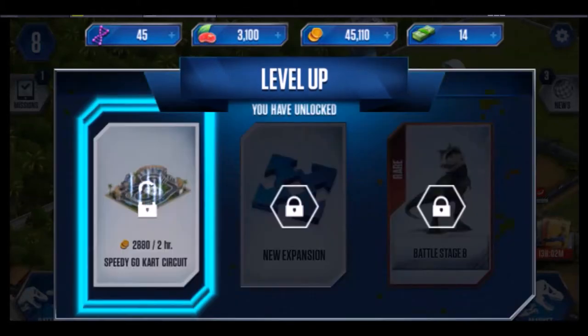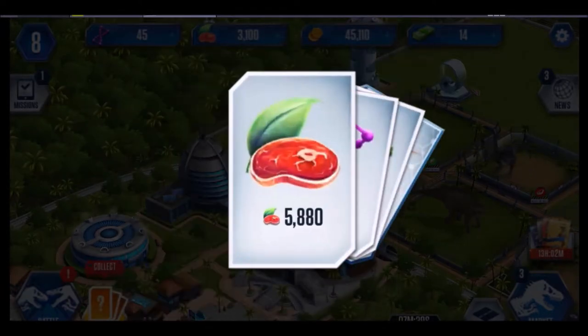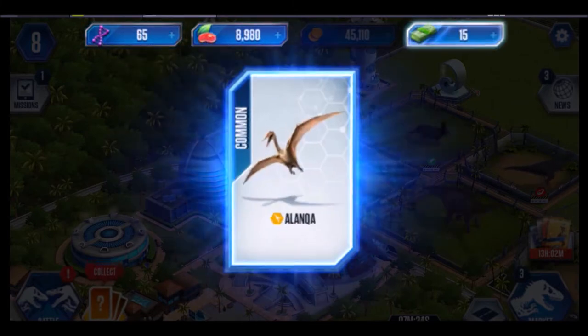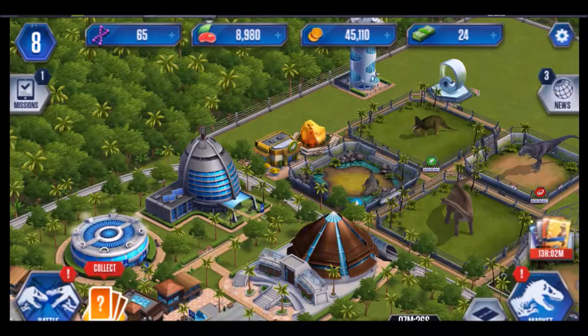Okay, level up to level eight! The mystery pack — I got meat, DNA, ten dollars, and a long claw. Nothing surprising there, and no I don't want to spend my hard-earned cash.